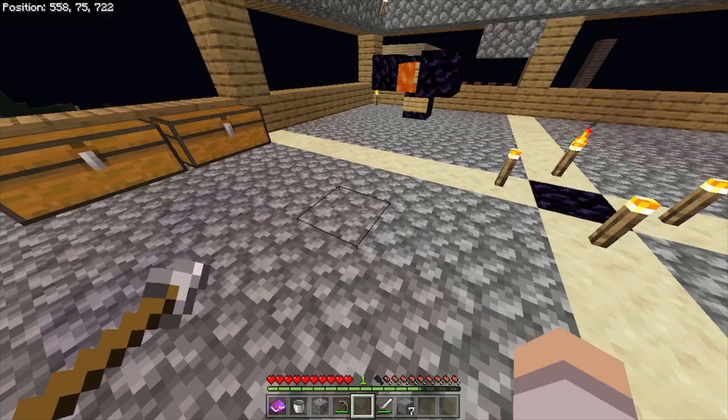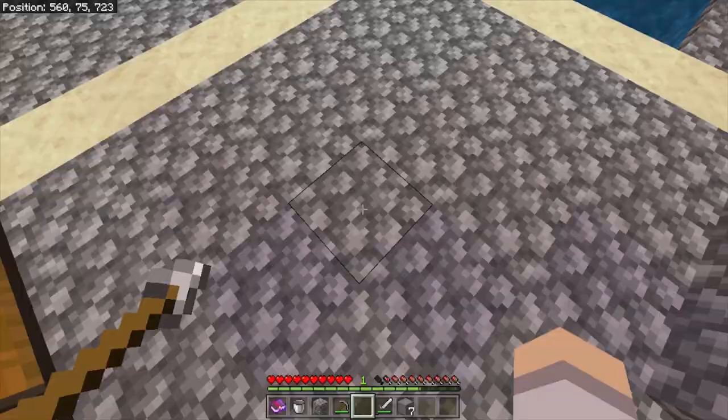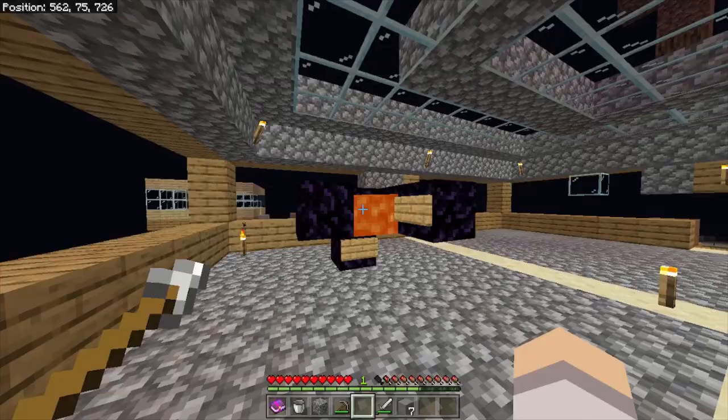Then you'll want to set your spawn point nearby and respawn. My spawn point is set right over here. I've put some lava here so I can easily walk into it, respawn, and not have my items burnt. You can also do this with fall damage, drowning, or anything else like that — it all works the same.